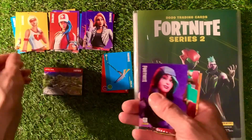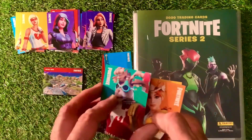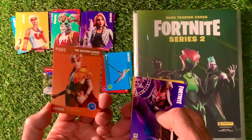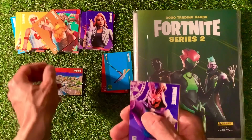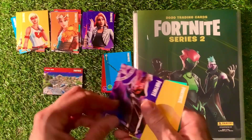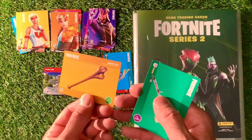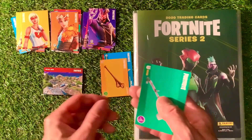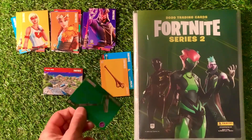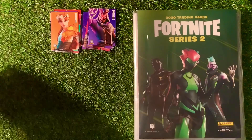We have got Hazard rare outfit. We have got Dolph rare outfit. We have got Autumn Queen rare outfit — which is what I've got in an Optichrome, you'll see later. We have got Delirium epic outfit. We have got Cookie Cutter and Chew Toy, both harvesting tools, and Renegade Roller and Resonator harvesting tools. So no shinies amongst that lot — never fear, let's have a look through the book and see what we can find.